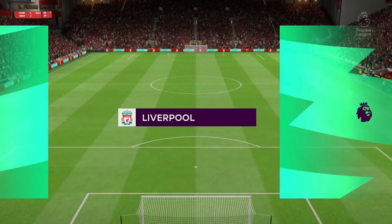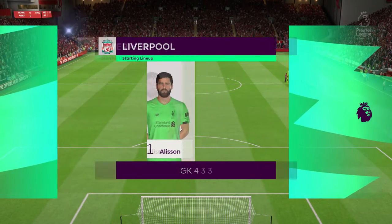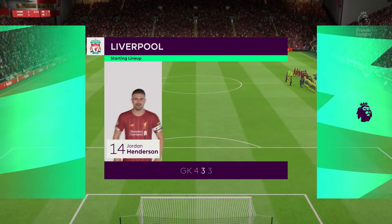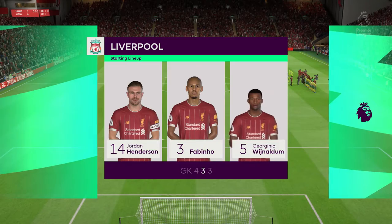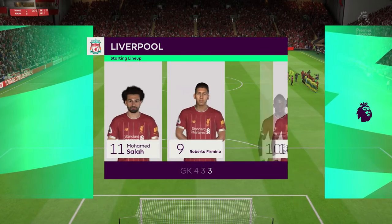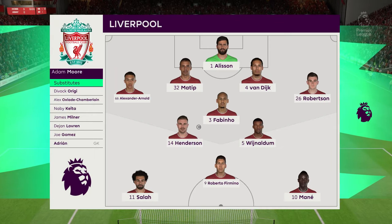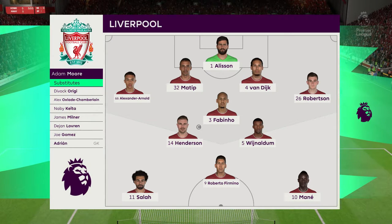Let's take a look at the Liverpool starting 11. The highly rated Brazilian Alisson begins between the posts. Virgil van Dijk plays alongside Joel Matip in central defence. Mohamed Salah plays with Sadio Mane out wide, and leading the attack today is the ultimate pressing machine, Roberto Firmino.